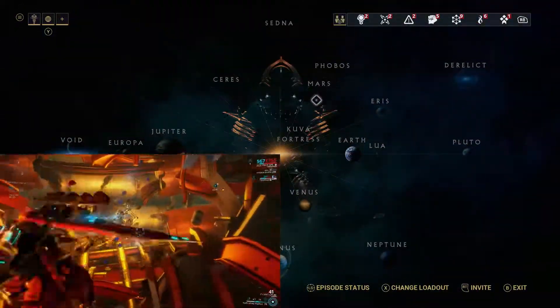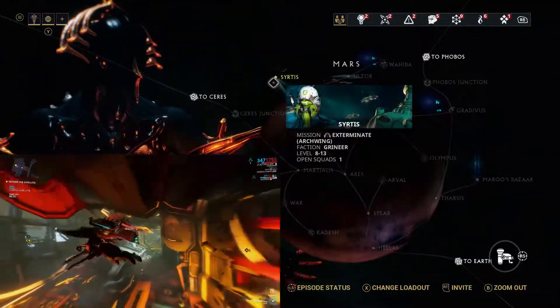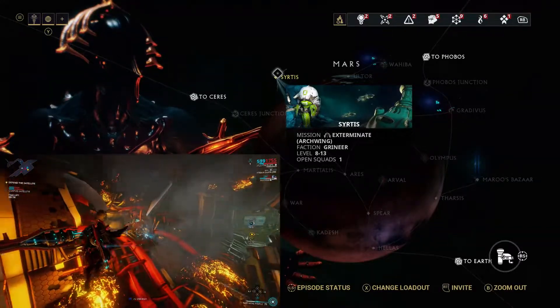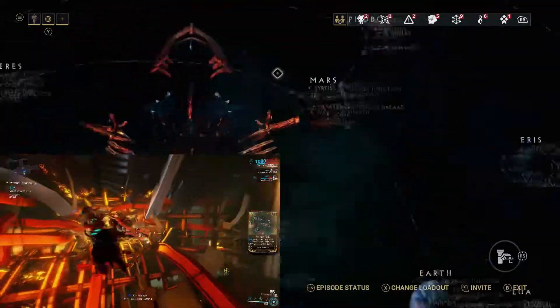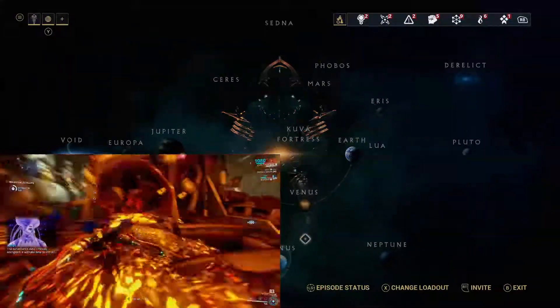The third place you want to keep an eye out for and mix in a little bit is Seatis on Mars. This is because the three different mission types that you get for Archwing drop different mods depending on the enemies that you're facing, so you are going to want to mix in a few of these as well just to make sure you get a good mod distribution.